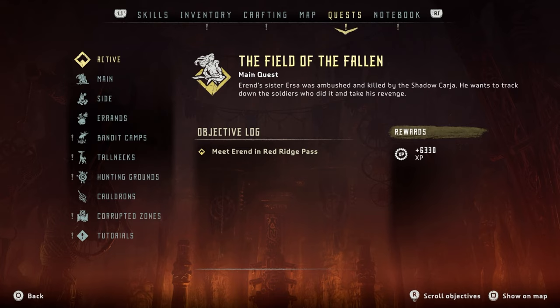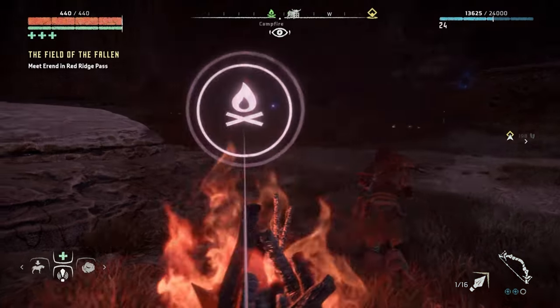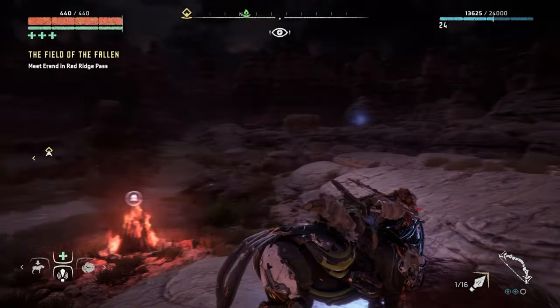The Field of the Fallen is a main quest. Errand's sister Ursa was ambushed and killed by the Shadow Carja. He wants to track down the soldiers who did it and take his revenge. We'll definitely help him. Meeting Errand in the Red Ridge Pass will give us 6,330 XP. I was hoping for a skill point but it's okay — we can't have everything. Let's go!